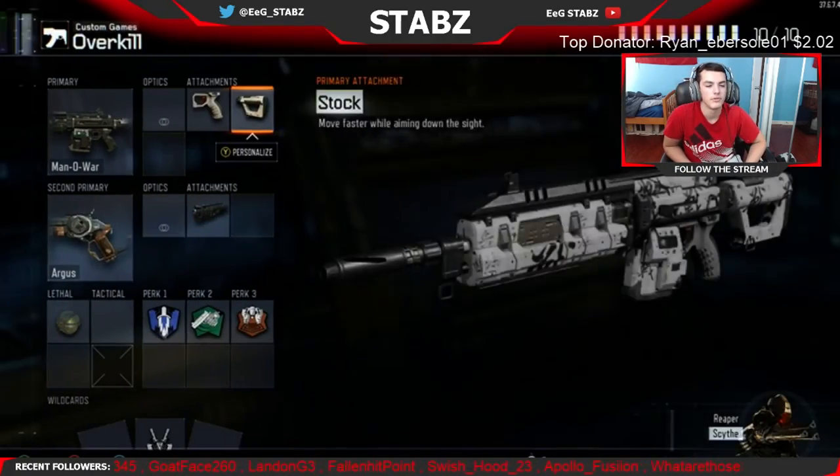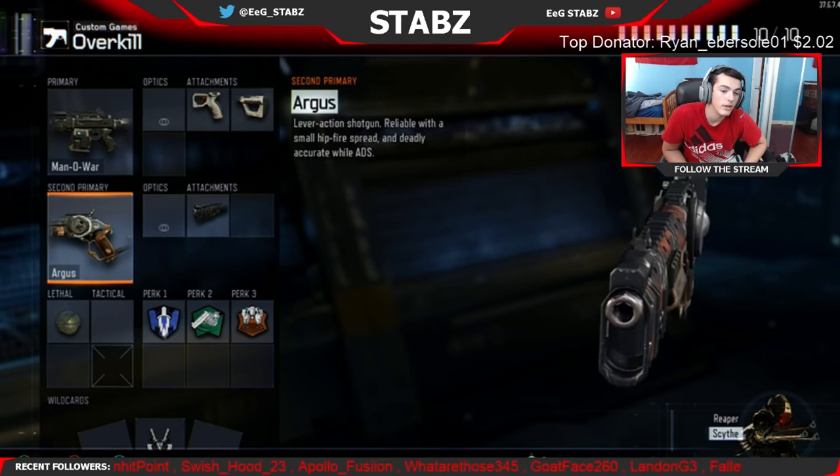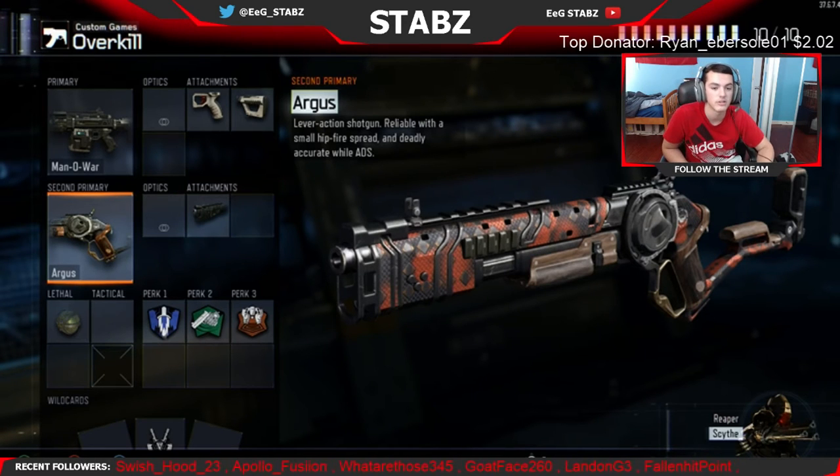I have Quick Draw and Stock on the Man of War. You could swap Stock for something else, but I don't really think it's needed since you're going to be up close. I only use it in SND, because you never know if somebody's going to jump on top of you. Now this is where it gets funky — I have the Argus. This is probably the best shotgun in the game. It's a lever-action shotgun, reliable with a small hipfire spread and deadly accurate while ADS.